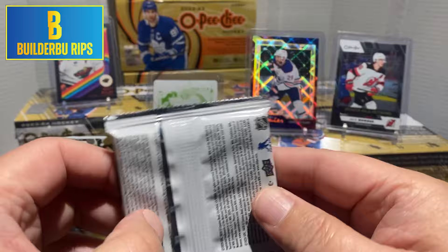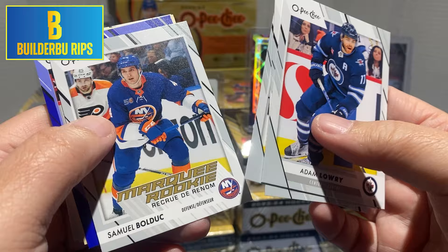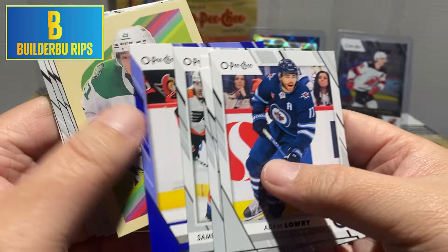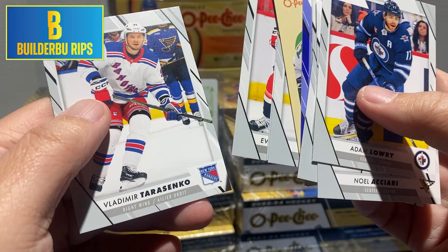Couple packs to go — still no Bedard. Adam Lowry, Noel Achari, Abel Zaka, Marquee Rookie of Samuel Bolduc. Blue border of Artem Zub. Retro of J-Rob. Tyler Bertuzzi, Maxim Comtois, Virginia Kuznetsov, and Vladimir Tereschenko.